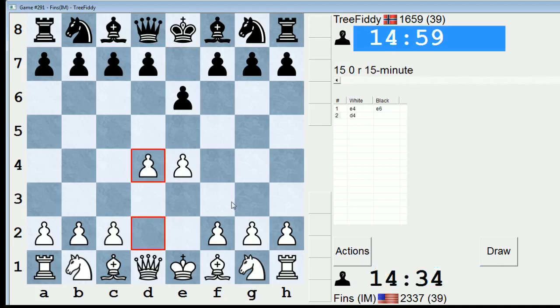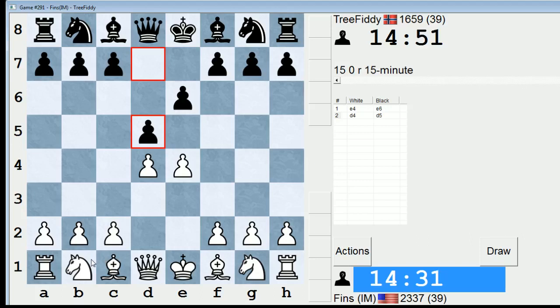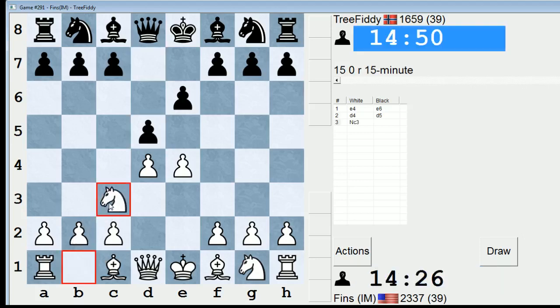So I'm going to go D4, just go down the main road, and I think I'll play the Tarash. I'll play Knight D2. Knight D2 is like a nice positional way of meeting the French. Although I have a lot more experience with Knight C3, so maybe I should play that. I'm going to play Knight C3, actually. That's more interesting.